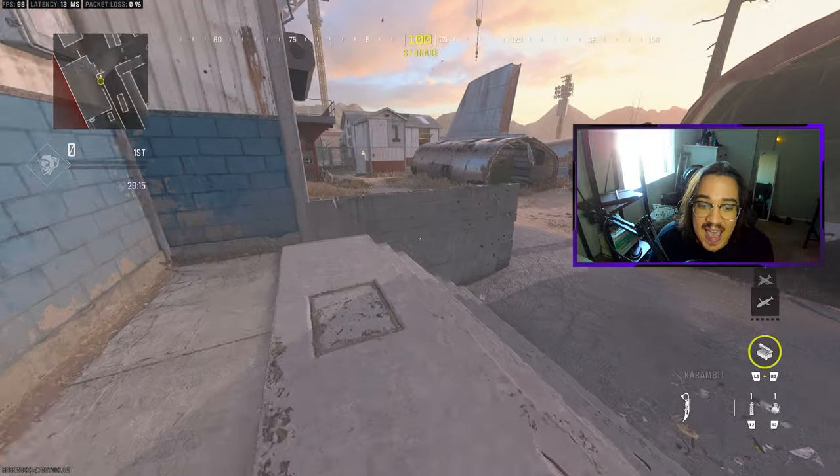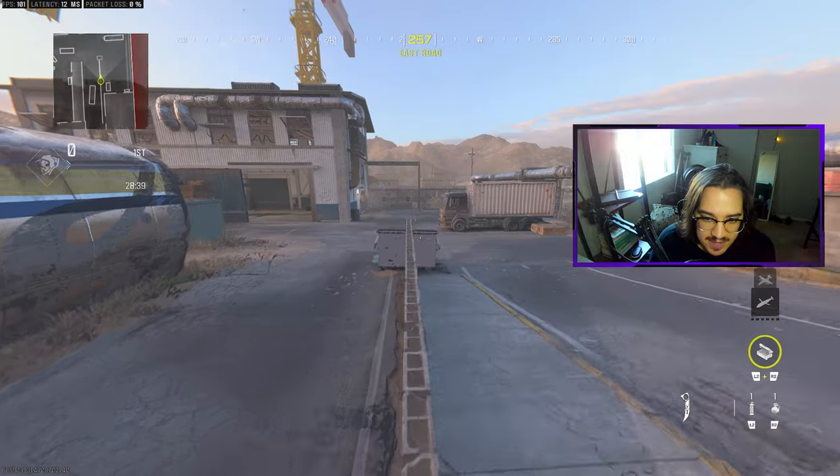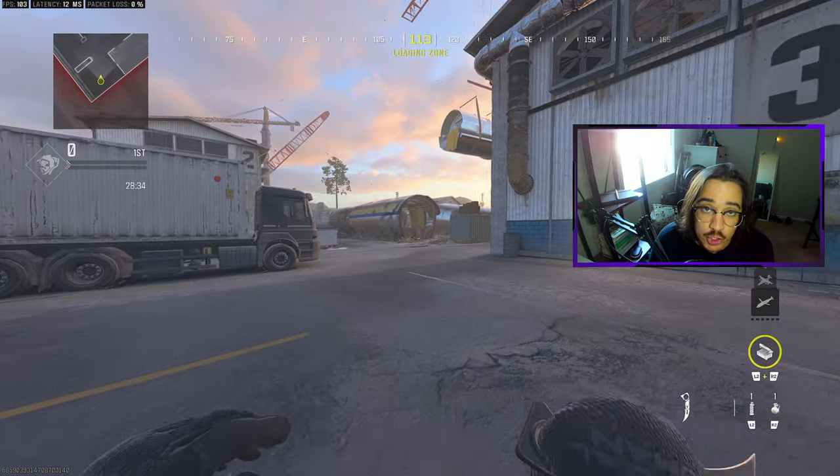This would be Trash Wall right here — this entire thing would be Trash Wall. As you push up you can consider this Half Wall or White Wall. Of course we have U-Haul right next to us, and as we leave this area this is Back 18, and then right here this is all considered Parking.